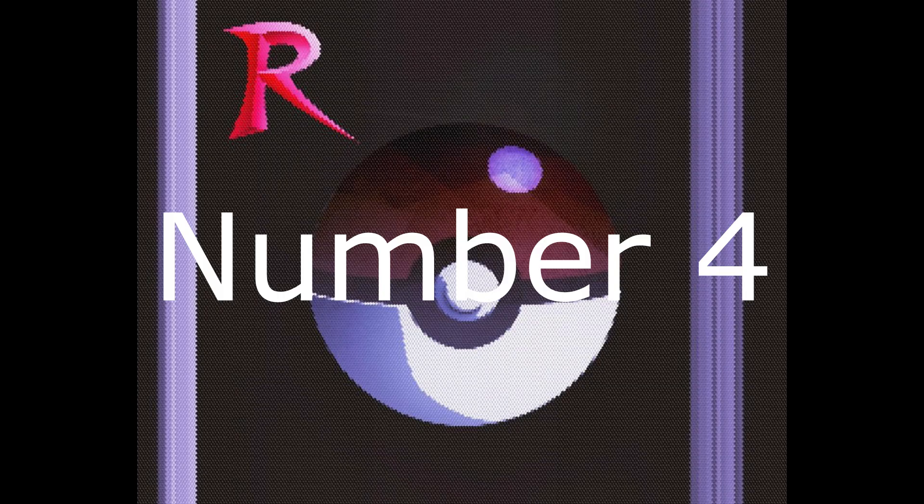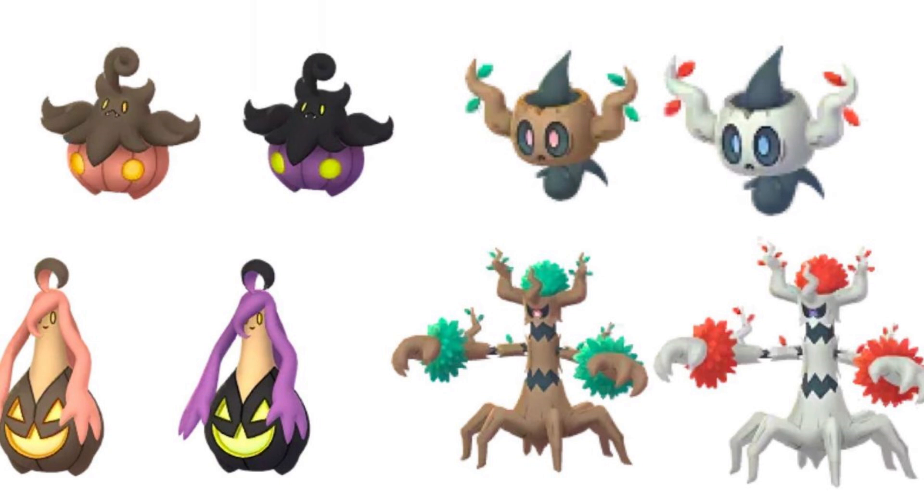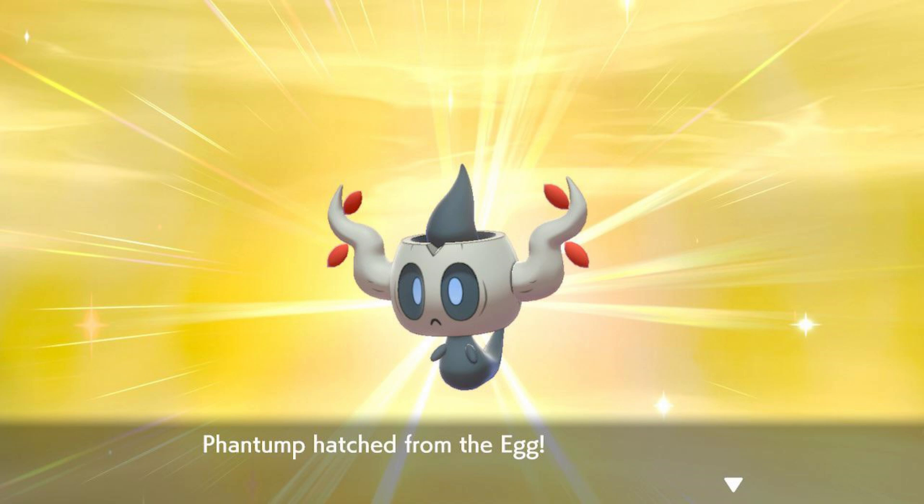Number 4. One of the most interesting ghost-type Pokemon in Generation 6, I think, is definitely Trevenant and Phantump. I love the fact that both Phantump and Trevenant change their tree-like colors for a pale white bark color and red leaves. It's such a good shiny, and I find it fits the ghost thematic because of how spooky it looks.